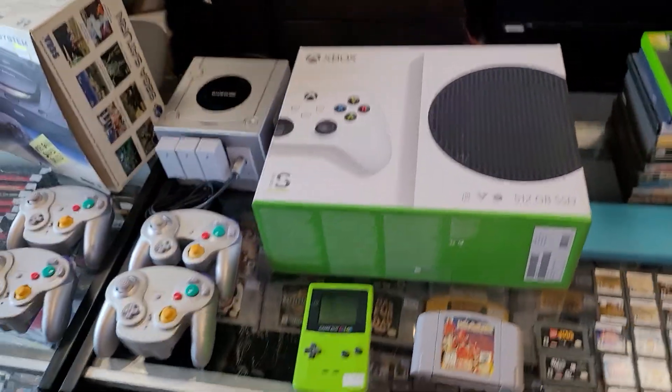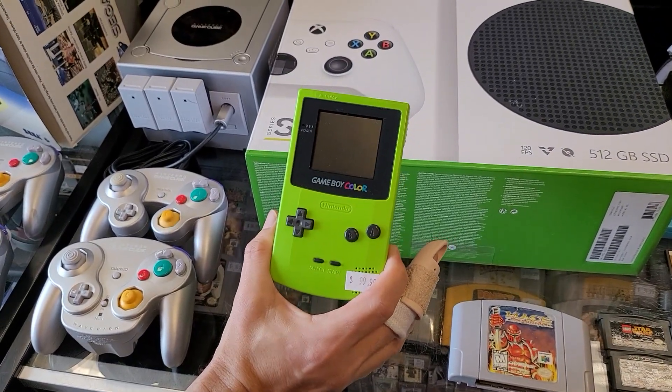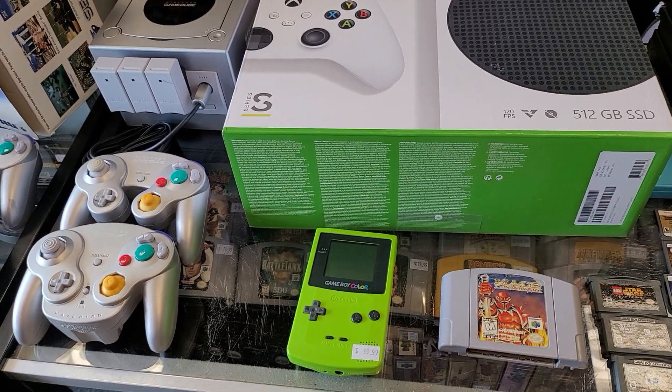Look, the Series S — that's downloadable only, right? Yeah. And this wonderful lime green Game Boy Color — we love that. That's a beauty. We don't get this color in too much anymore.